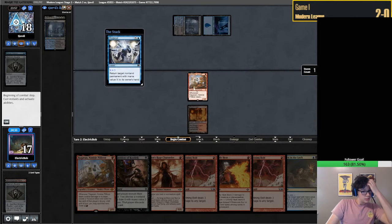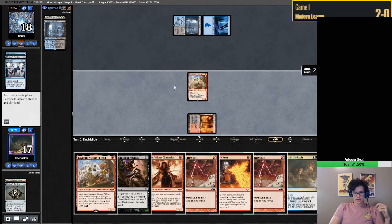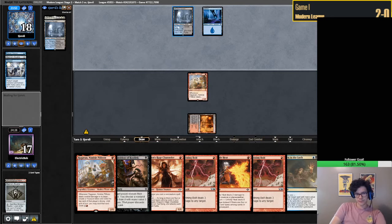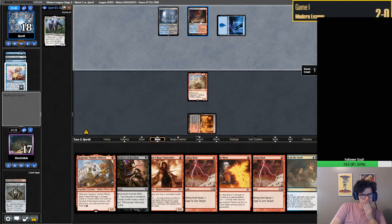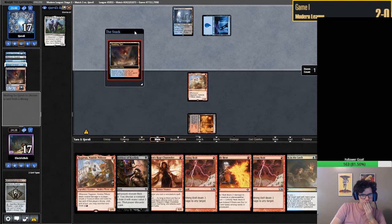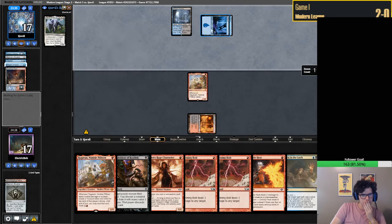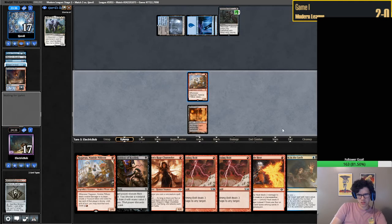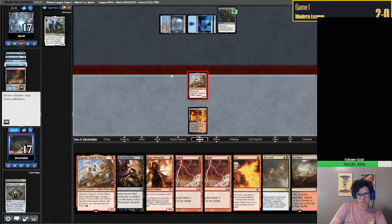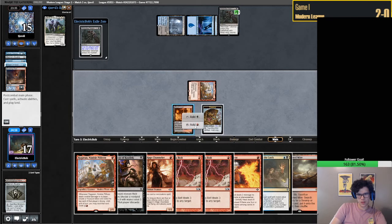Repealing? Oh man. Sadly we're gonna cast our Ragavan and be sad that we didn't hit a land drop. Wishclaw Talisman! Is this Twiddle Storm? What is this? We have our own Wishclaw if we want it, but I don't think we do.